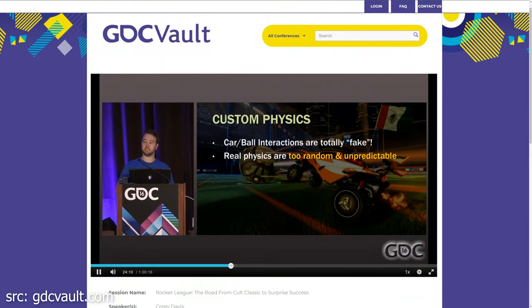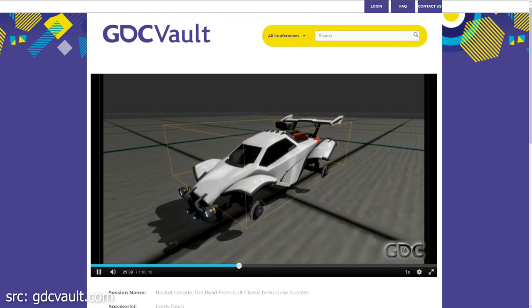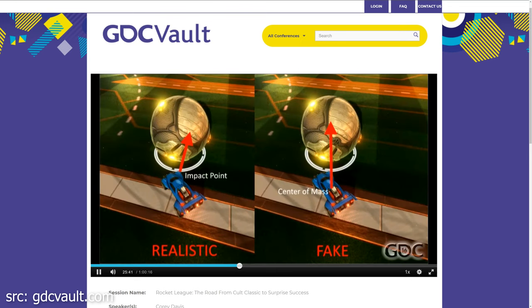It all started quite a while back when Psyonix developer Corey Davis gave a talk at Game Developers Conference 2016, in which he mentioned that Rocket League intentionally uses fake hit physics because it captures player intent better than realistic physics, which can seem random. He gave a very rough description of how they're using an artificial hit direction from the center of mass of the car towards the ball.